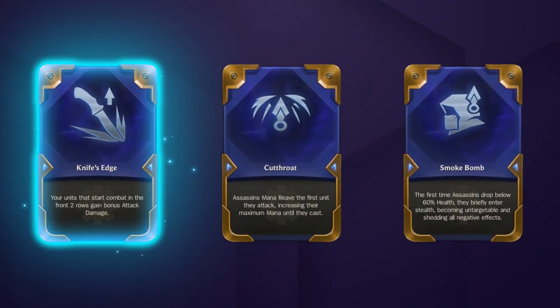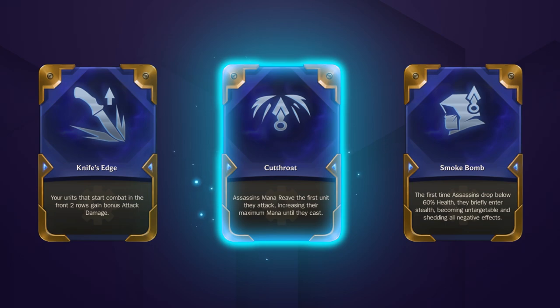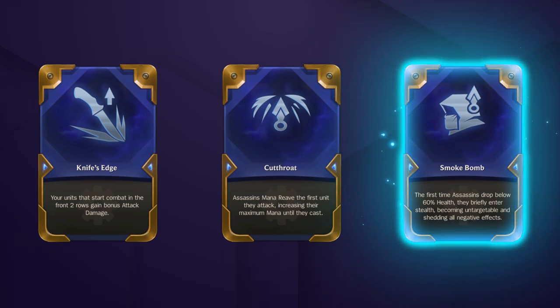Knife's Edge is great, as you can safely frontline your assassins — the free attack damage scales super well with assassin crit. Cutthroat will really help you keep the pressure on. Assassin comps usually win by bursting down enemy carries before they can cast too many times. The huge mana reave here means you'll have a good chance of finishing them off before they can even cast once. Smoke Bomb can be nice to have to give your assassins some survivability, but we prefer to go for more offensive augments.